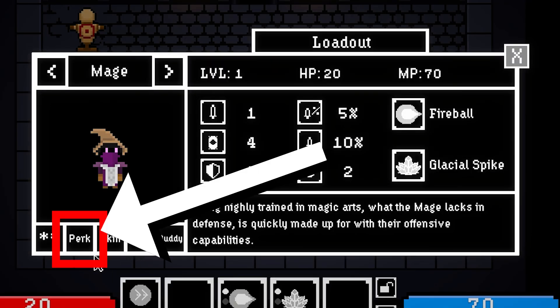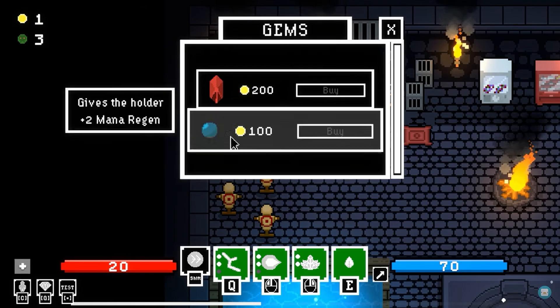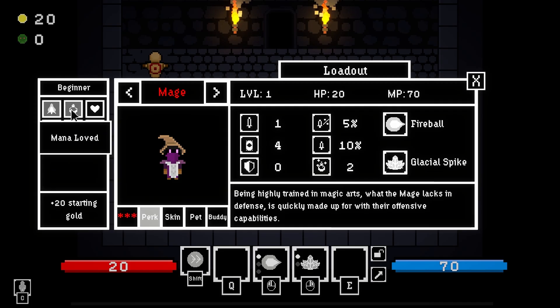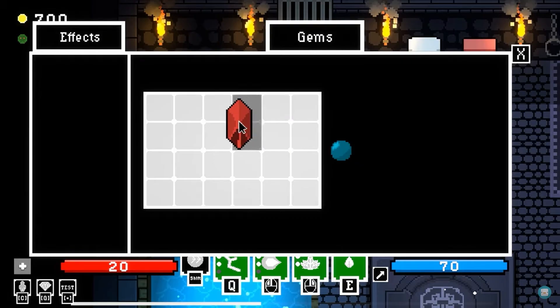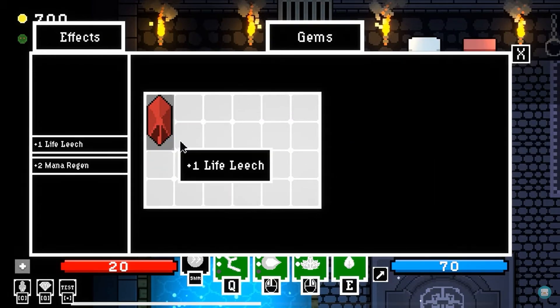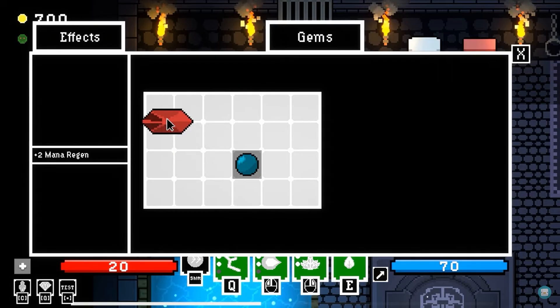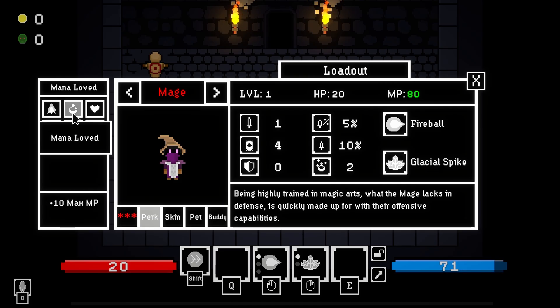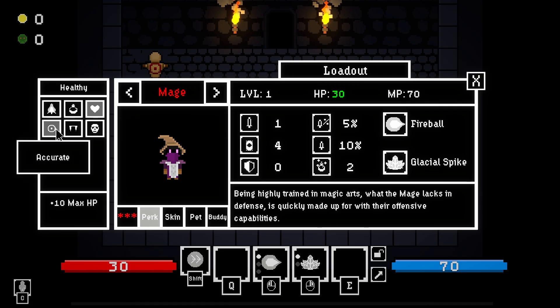You might have also noticed the perks tab in the loadout system. In this update, I ended up removing the gem system entirely and replacing it with perks. I really liked the idea of moving and organizing gems, but it was just another unnecessarily complicated feature that a perk system could easily replace. We'll circle back to the perks and how to unlock them in just a moment.